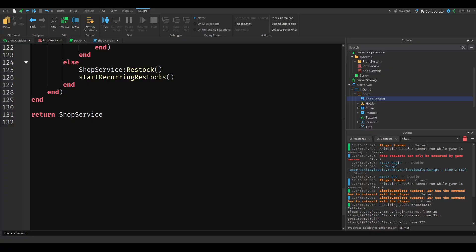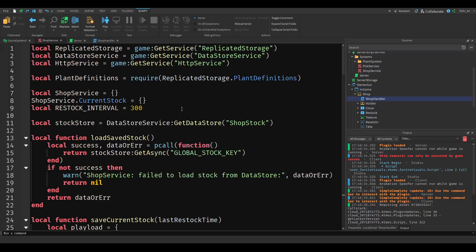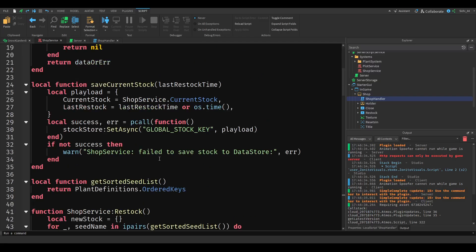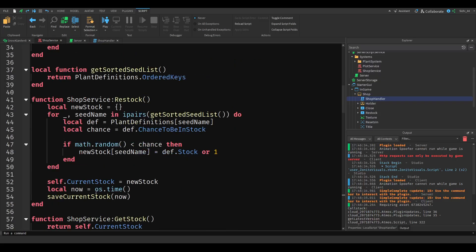Let's go ahead and make a few changes. Starting from the top of the shop service: the load function looks good, the save function looks good, get sorted looks good. For the restock, we don't want to save the current stock every time it runs, so we need to change some things there.